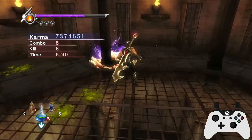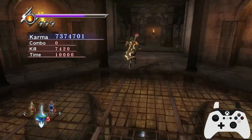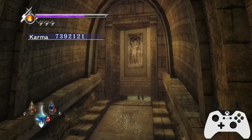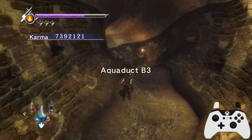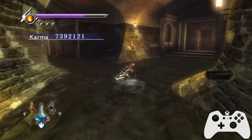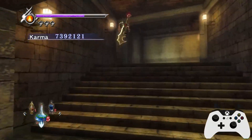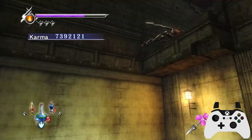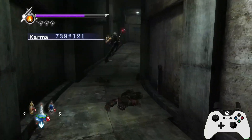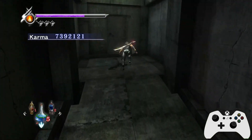That string — I think I mentioned it in the normal run — but that string is not actually in the Dibiloro's command list: the XXY string. It is a really, really good string — it's very, very fast, and really good knockback on that Y animation. I don't know why it's not in the command list. It's kind of weird. I think it's in the command list for the Dark Dragonblade, but I don't think it's in there for the Dibiloro.